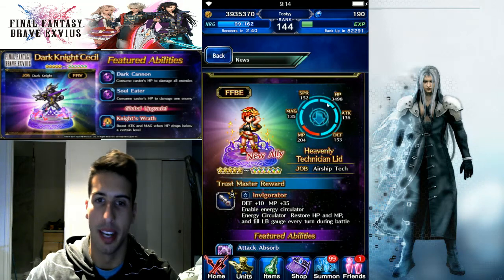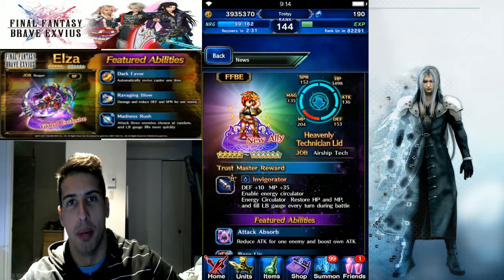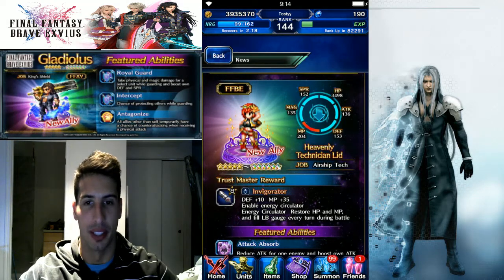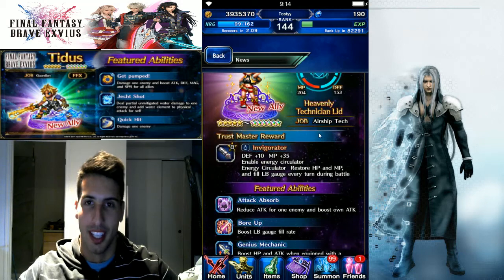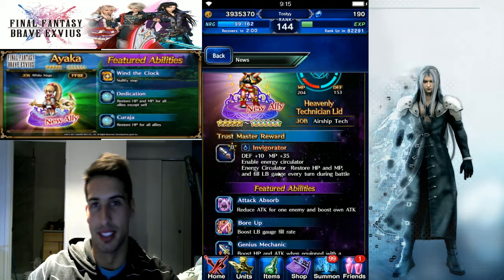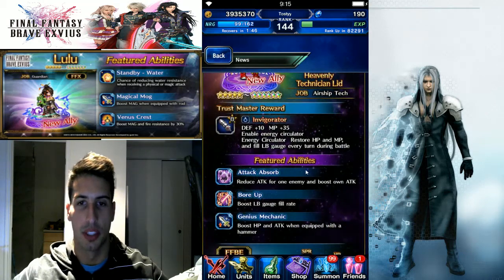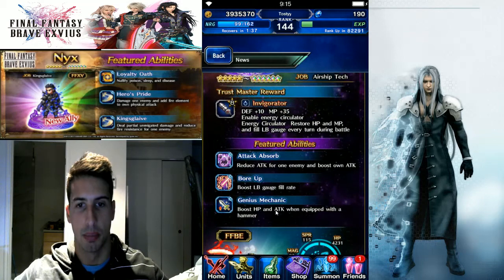CG LID has MP 204, nice overall stats, nothing crazy, but job airship tech — we've been waiting for her. She was supposed to be here last week but they dropped Sephiroth and Lila on us, which I don't mind. She's the five-star unit going into six star. Trust master reward is Invigorator — defense, MP 35, enables Energy Circulator, which restores HP and MP and fills the LB gauge every turn during battle. That would be really good for a tank, especially ones without MP recovery. Featured abilities include Attack Absorb, reduce attack for one enemy, boost on attack, bore up, boost LB gauge fill rate, Genius Mechanic, and boost HP and attack when equipped with a hammer.